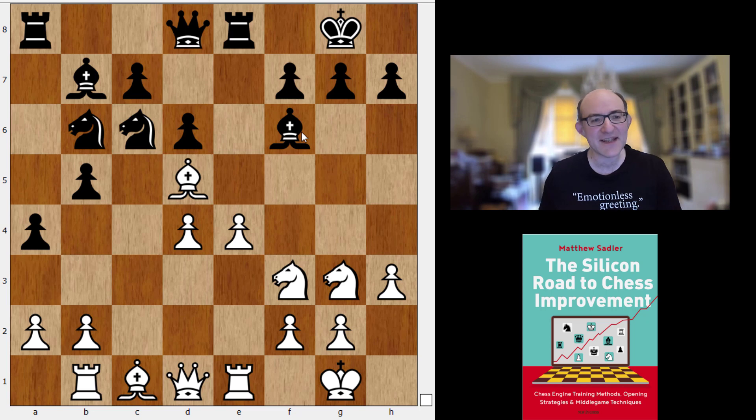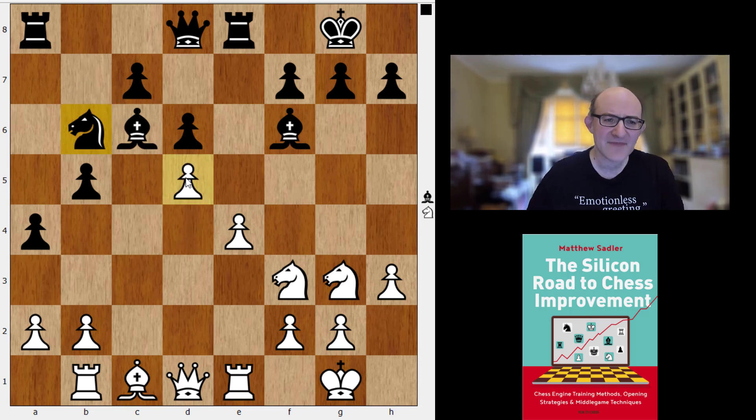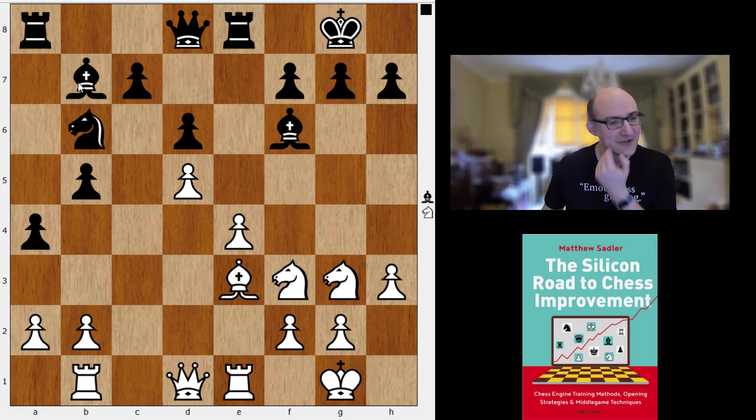After Knight B6, Black is going to manage to exchange off one set of minor pieces — one Knight exchanged for the Bishop. What Berserk does is take on C6, Bishop C6, D5 — setting up this barrier on the H1-A8 diagonal — then Bishop B7, so the Bishop is only looking at that one square. And then this move Bishop E3, an important idea.